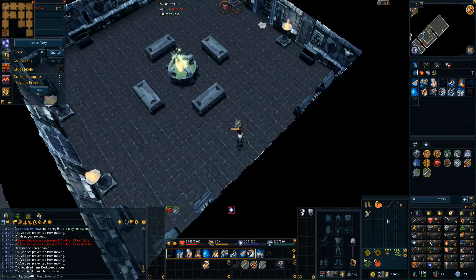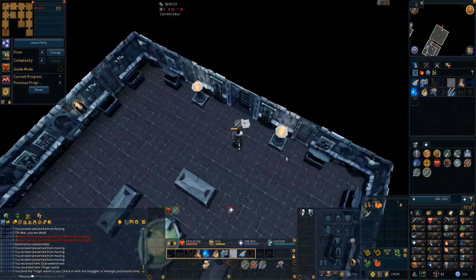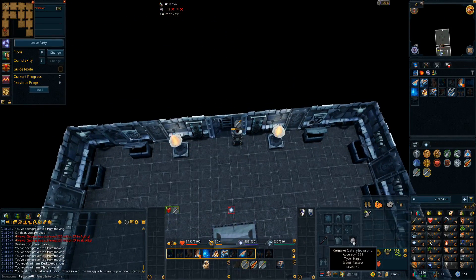The Thighgat Wand is a T60 weapon, so we'll have considerably more accuracy now. The Catalytic Orb still gives us Air Runes, so we don't need to worry about that.